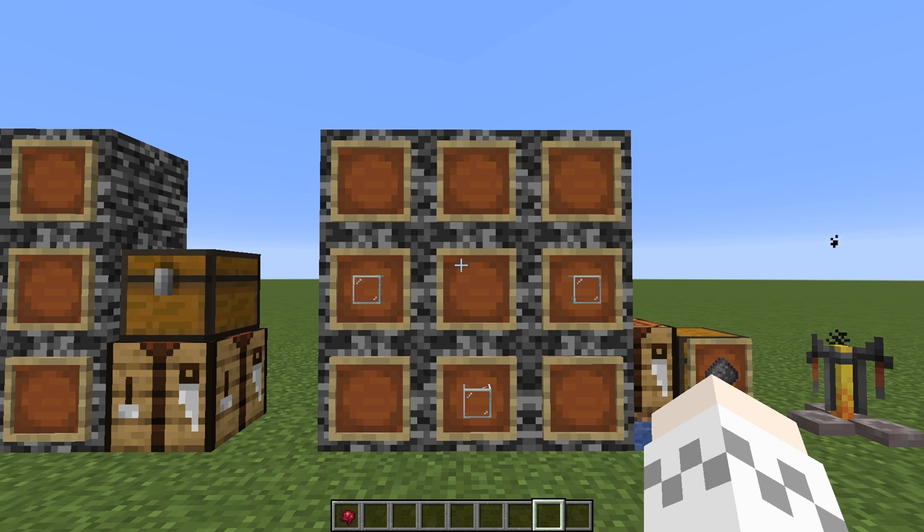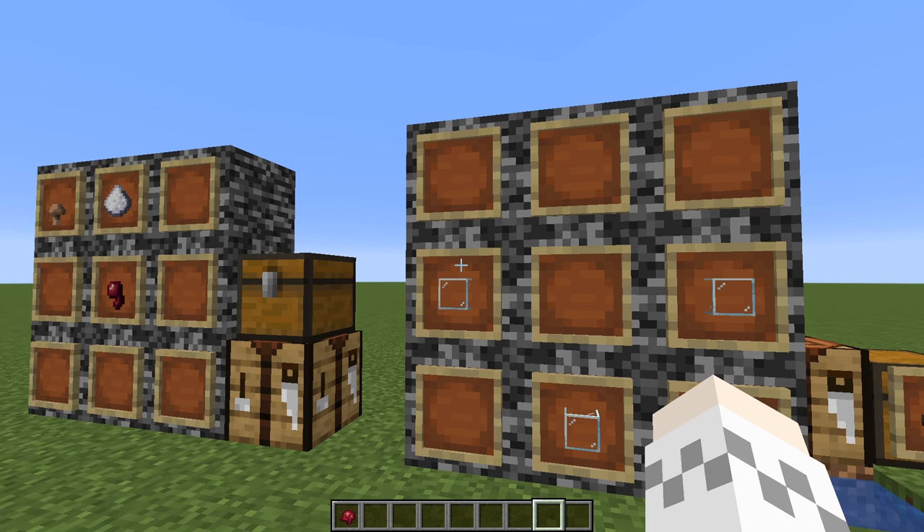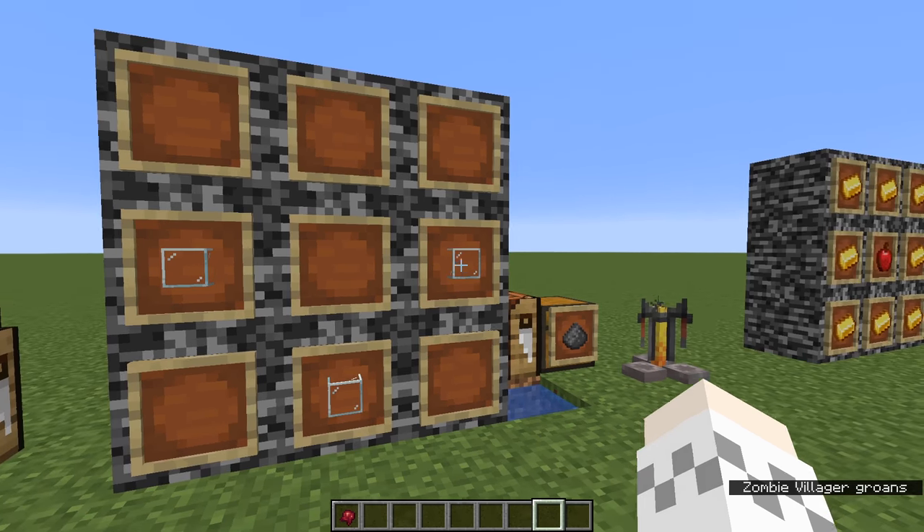The next step to curing a zombie villager is that you need to make bottles. Get three pieces of sand and put them in a furnace and cook them, then take them out and put them in a crafting table in a pattern like this.